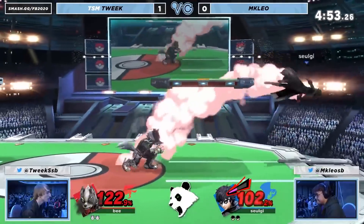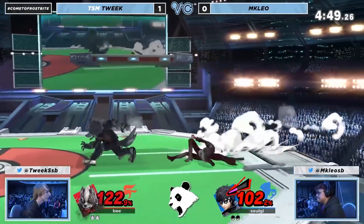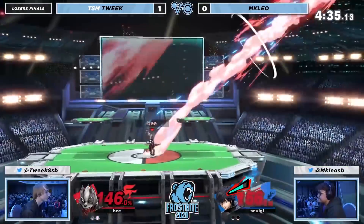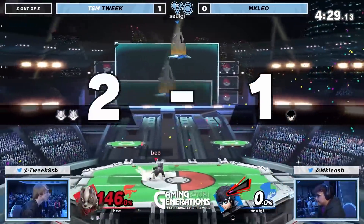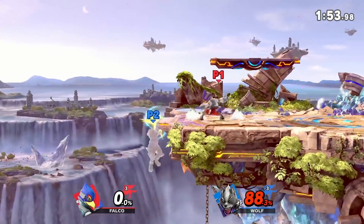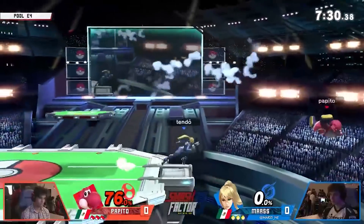When a player is in the corner, they are closer to the blast zone. This is a big reason why center stage control is so strong. Even if you are not in kill percent, if you get hit off stage while in the corner, you will be positioned farther off stage, giving you less options for recovering. If your opponent doesn't overextend on the edge guard, they will get a ledge trap or a juggle situation if you force high positioning with double jump or other tools.